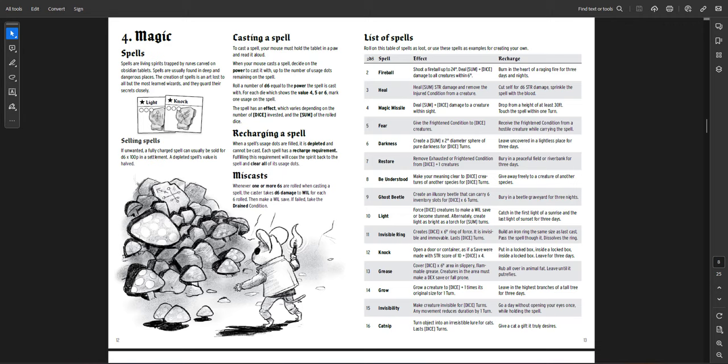To recharge a spell tablet you have to do something really special — to recharge fireball, you have to burn the tablet in the heart of a raging fire for three days and nights, then it recharges. So if you're going to be a caster, you're someone who has a whole bunch of these tablets in your inventory, which means you can't use a lot of equipment. It's sort of like Knave in that sense — classless, and depending on what you carry and what your abilities are, you can be more fighter, thief, or magic user.